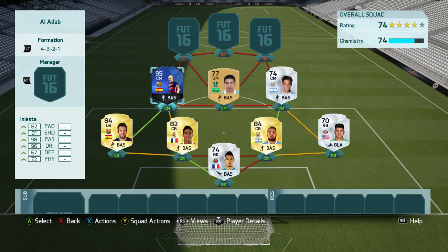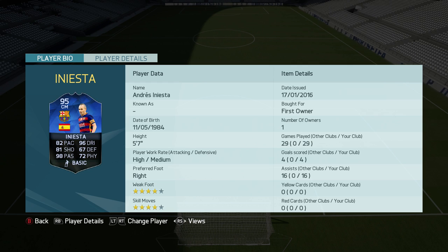Now we've got the midfield trio. First up, we've got a Team of the Year Andres Iniesta — the only one I managed to pack myself as a first owner. I absolutely love this guy. 98 passing, 96 dribbling. I used to think the higher passing stat didn't make much of a difference, but this guy doesn't really misplace any passes. He's got 99 short passing and 99 vision in-game, hence why he doesn't really give the ball away. In 29 games, 16 assists and four goals.